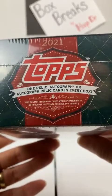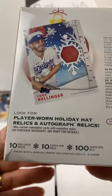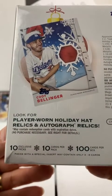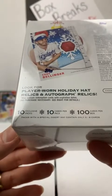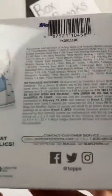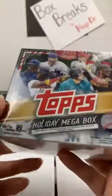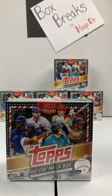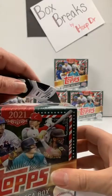All cards will ship. All rookies, inserts, parallels, and megastars will at least be sleeved up if not top-loaded. This says one relic, autograph, or autograph relic in every box, so we should be getting five hits right there — like that Cody Bellinger relic card. It says look for player-worn holiday hat relics and autograph relics. Ten exclusive packs, ten cards per pack. I hadn't opened any of these, so I'm not sure about all the different stuff we may be looking at. Let me know if I miss something.